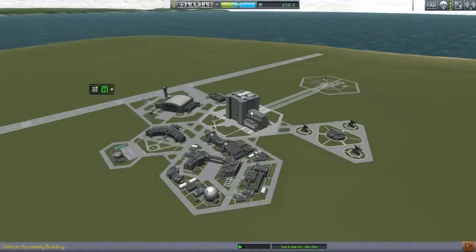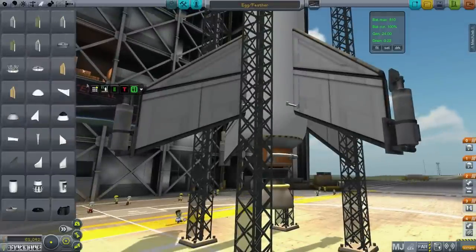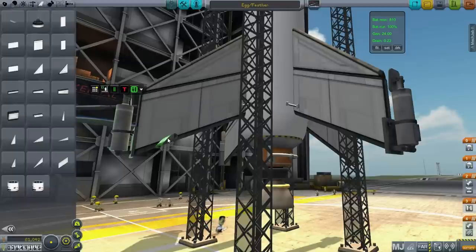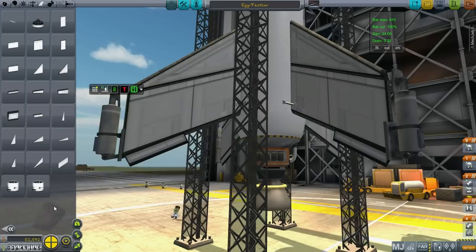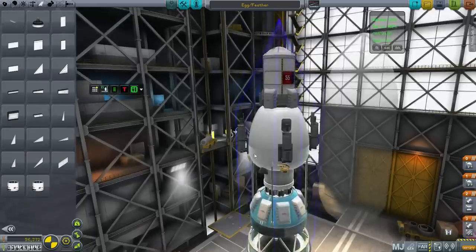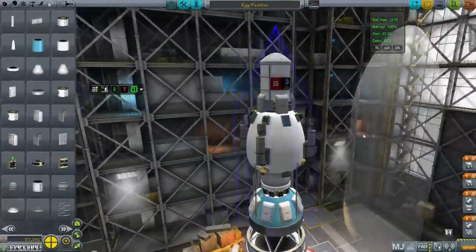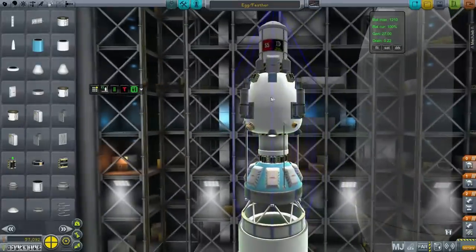Maybe if I just put control surfaces on the feather it would help. I'll go with just wingtip control surfaces. And electric charge — very important, should never forget that. I want to be able to put any payload on top, so I'll keep the electric charge on the launcher.